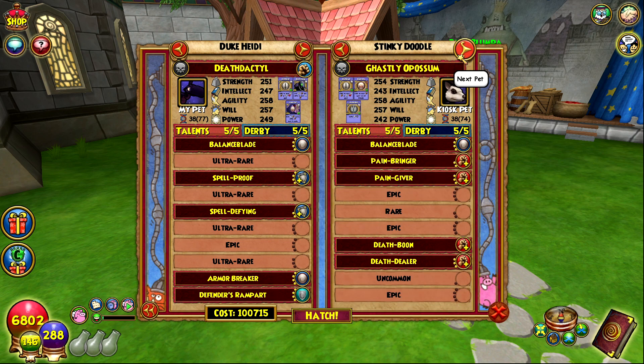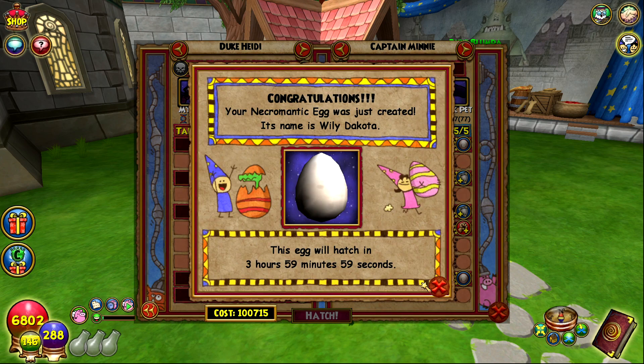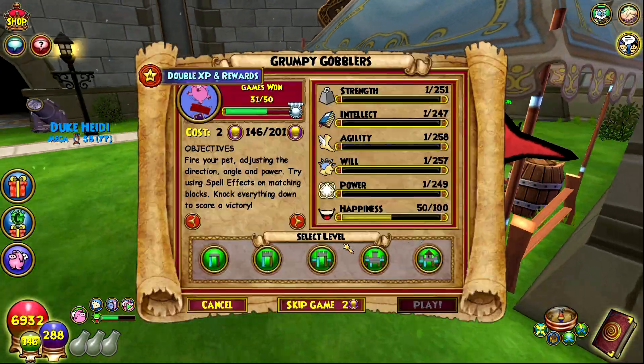There was a specific pet inside the kiosk I was hatching with a bunch and that's how I got this close, so I'm going to try and find that one again. It is still inside the kiosk. Our pools are pretty much the exact same — I have the ultra rare death dealer and everything else is in the same spot. I'm assuming I got legion shield from his pet since it's an epic down there. I'm gonna blind this to mega anyway — I like doing risky stuff. I've been trying to make this pet for a while.